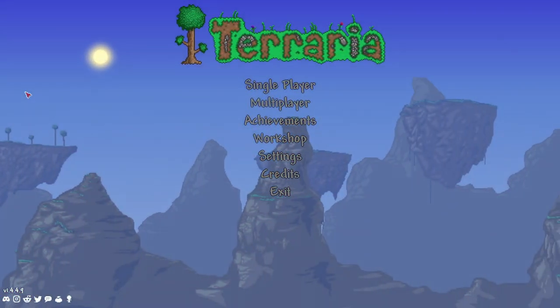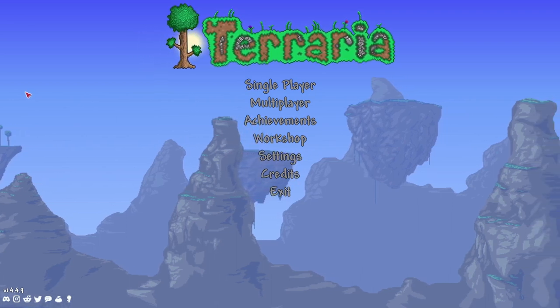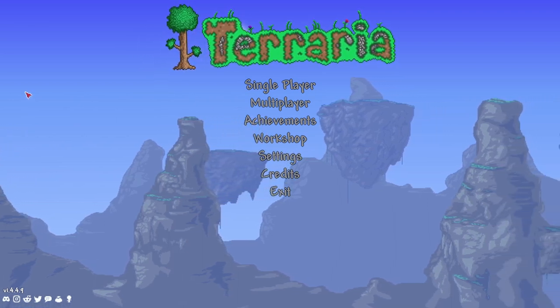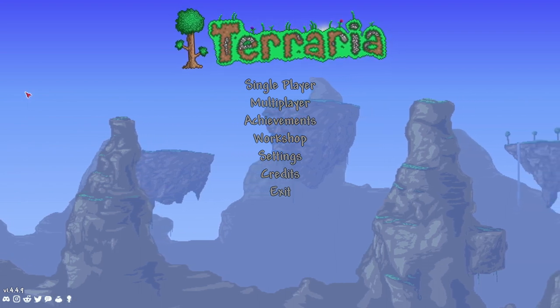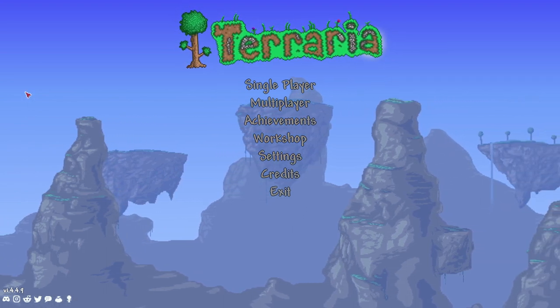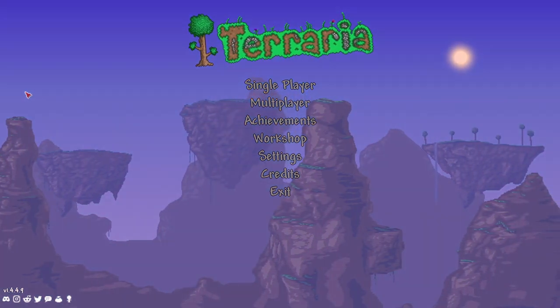Hey everyone, I'm RazTheRazPlay, and it's time for yet another amazing seed here in Terraria 1.4.4.9, the Labor of Love Update. This seed is a large seed and will have everything you need for TerraSpark boots, as well as a pyramid that gets you a sandstorm in a bottle and leads to everything you'll need in the desert.